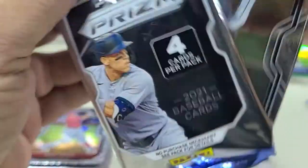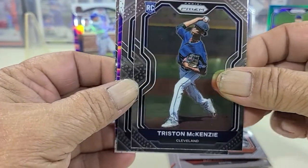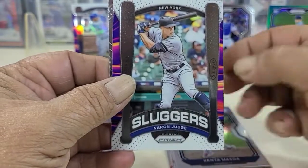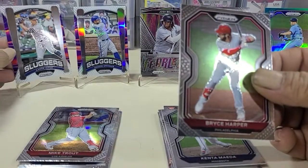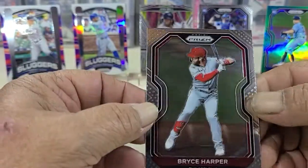Let me get the little tabs on it. McKenzie rookie, another Slugger, and Judge. Get two Sluggers in one box — that's nice. And then a Bryce Harper.